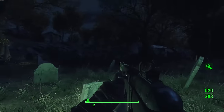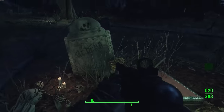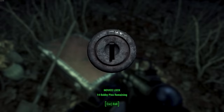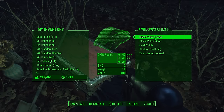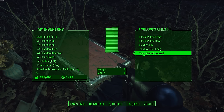Once you clear everyone out, it's actually going to be much easier to find this at nighttime. Go to the highlighted grave — it says 'Till Death' — and you'll see a little chest there. Click that open and inside you'll find the Black Widow armor, the hood, a gold watch, a shotgun shell, and a tear-stained journal.